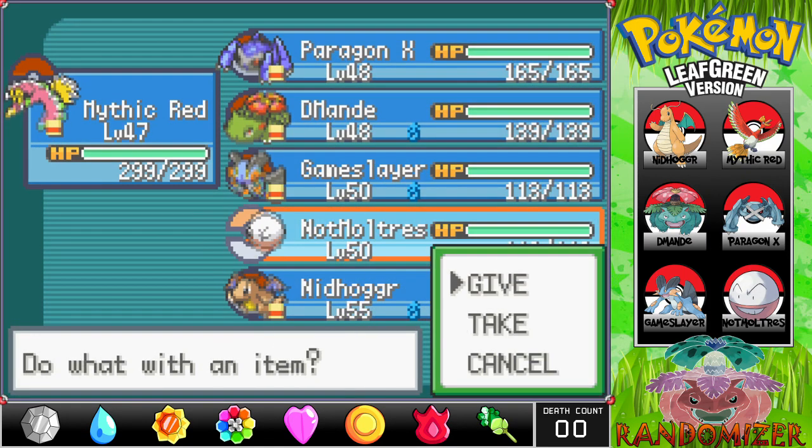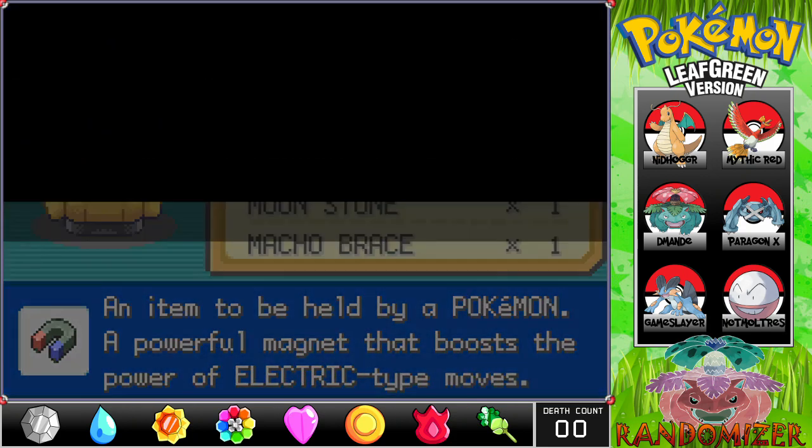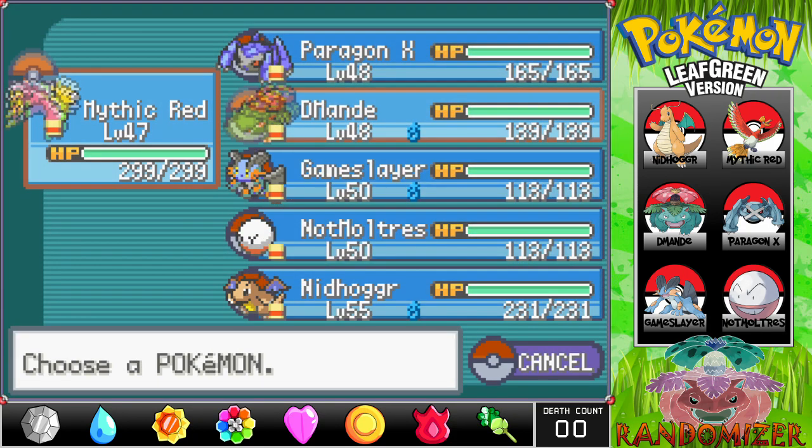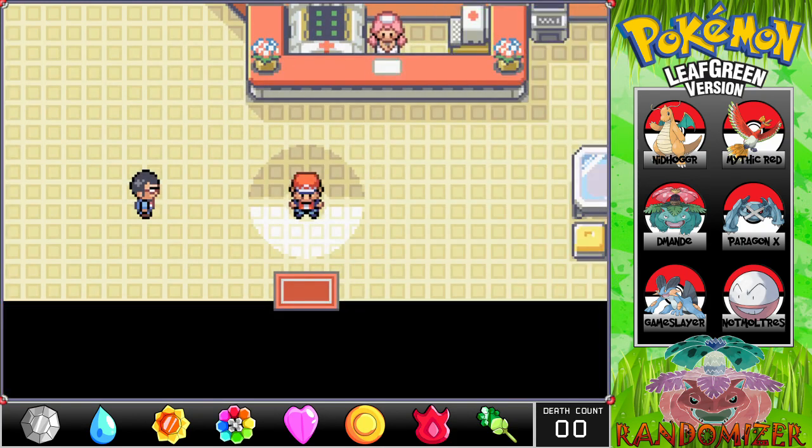I'm looking for a Magnet — yes, found one! Our team for the Elite Four will be: Mythic Red the Ho-Oh, Paragon X the Metagross, D-man the Venusaur, Gameslayer the Swampert, Not-Multres the Electrode, and Nidhogg the Dragonite. If this team can't do it, we lose — that's how it works. Thanks for watching our conquest of Victory Road! If you want me to reconsider Wally, leave a comment. Wish me luck — I'll see you in the next one for our final confrontation. Monster Matt out!